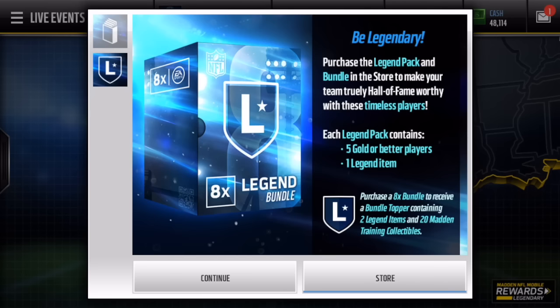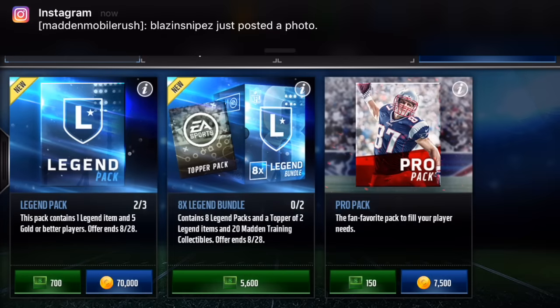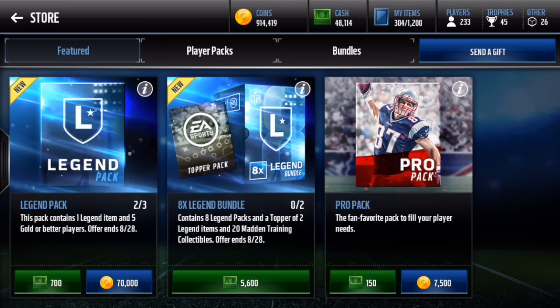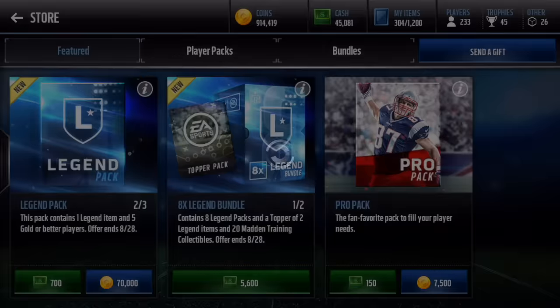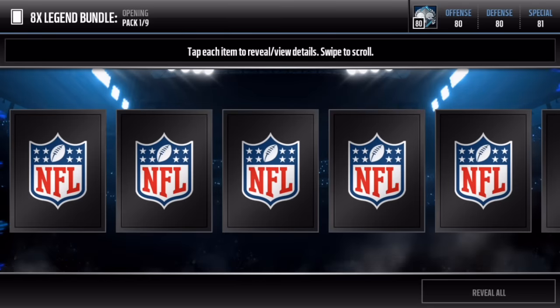What is going on guys, Madden Mobile Rush here. Today we have legend packs in the game, so we're gonna open up the legend bundle. I'm hoping we can pull some really high elites and a lot of the legend collectibles, and maybe possibly finish off a set or something. Let's go ahead and open this legend bundle right here - 5600 cash, quite a bit of money, but let's pop into it right now.